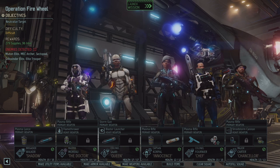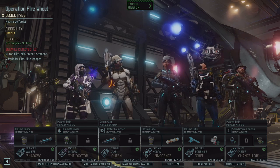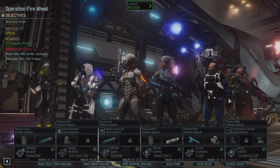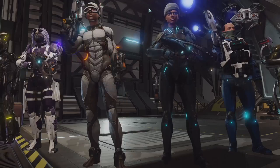Basic enemies — there's a sectopod. Mutant elites, archers, mech archers, sidewinders, and elite troopers. We're going to take out Walker, Moreau, Sari, Korpal, Fournier, and Carter. Let's rock and roll.